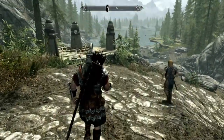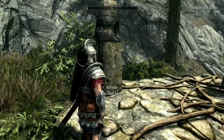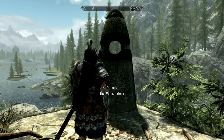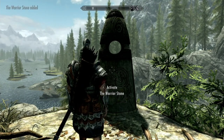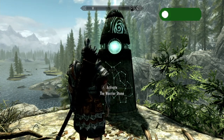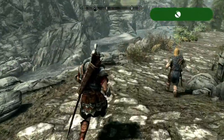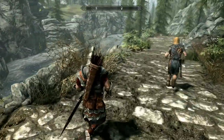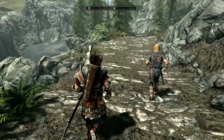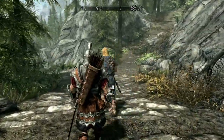Once you get to these stones, you can choose one. I'm choosing the warrior stone. This is actually where you could go totally against the main plot line — I'm not going to do that. There's Anise's Cabin across the river and some other adventures across the river that you could easily get to. I've done that before but I'm not going to do that. So I'm going to fast forward to get to Riverwood and start at that point.